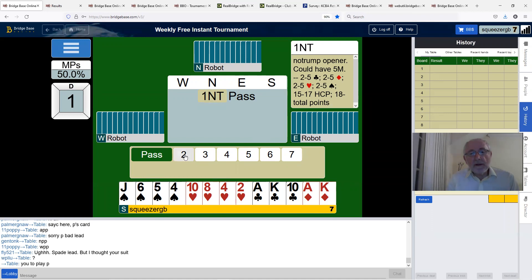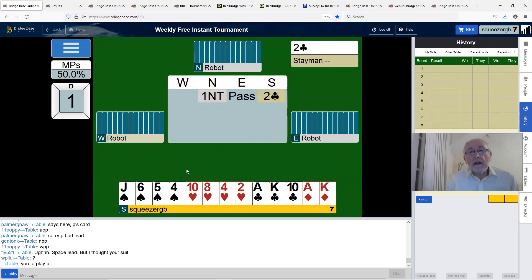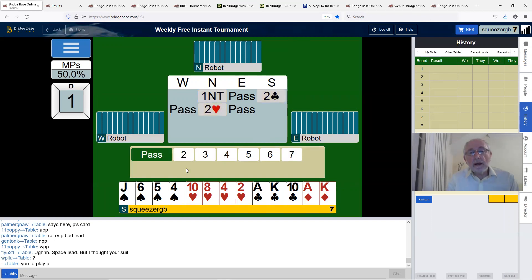We're going to go Stayman and they've got two hearts. I don't think we can make six hearts — at most we've got 32 points between us, a four-four fit, and a very bad suit. So I'm going to settle for four hearts and see if we can make enough tricks to get a percentage.